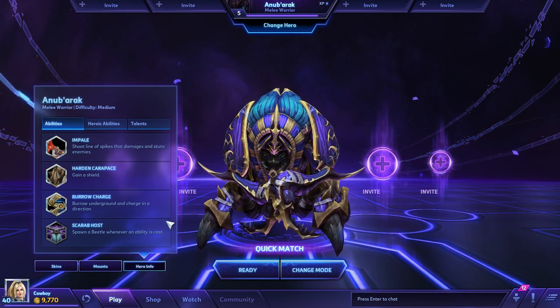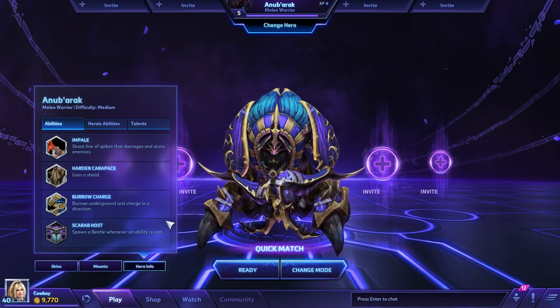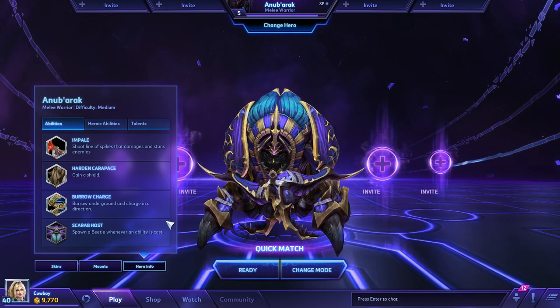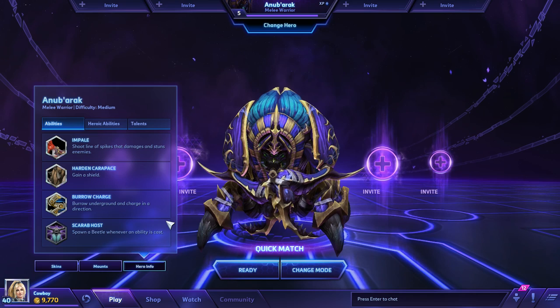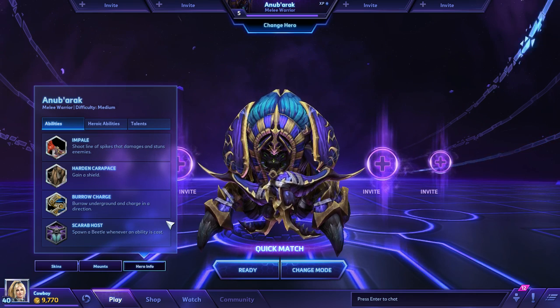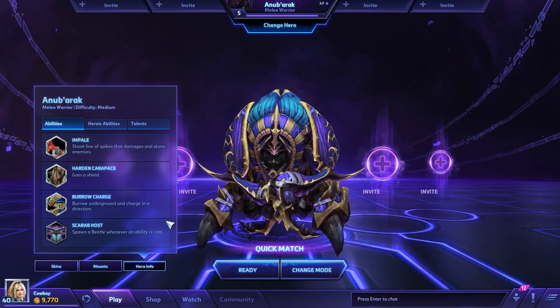Moving on we have Scarab Host — spawn a beetle whenever an ability is cast. Relatively simple, you just keep spawning little beetles as you use your abilities. You can also take a couple of talents that facilitate this quite a bit and effectively make an entire beetle-based build with Anubarak. The beetles are nice especially early on, because as you're using your abilities in the lane, if you're being aggressive these beetles are getting up front and effectively just soaking up ammo from those towers.